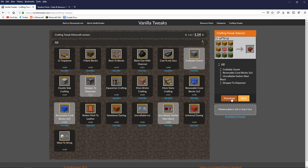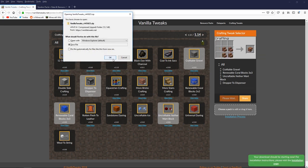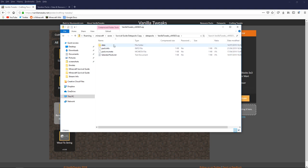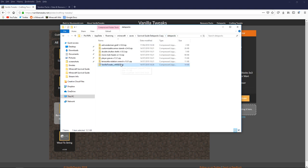Once again, we're going to download these crafting tweaks. In this case, you don't have to worry about unzipping them. All you need to do is drag that zip file into your datapacks folder, and as you can see when you open it up, it just has the data folders inside. That stuff will automatically be read in the zip file by Minecraft, so you don't need to unpack it any further.